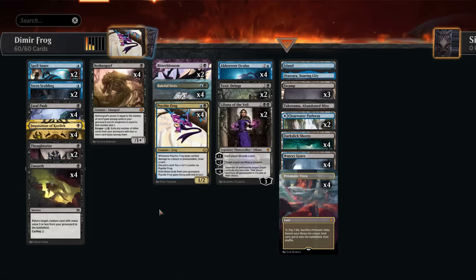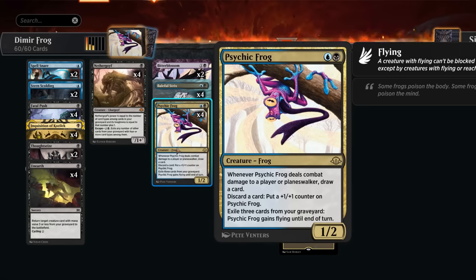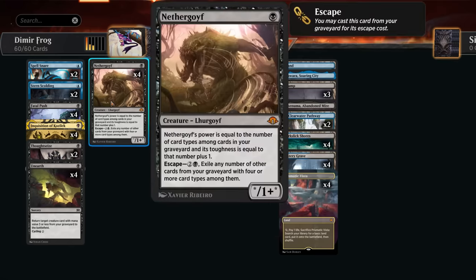This is also a Psychic Frog deck — a 1/2 that when it deals damage to a player or planeswalker lets us draw a card, and we can discard a card at any point to give it a +1/+1 counter. Often we go all in on the frog, make it huge, and start drawing cards turn after turn. We can also give it flying by exiling three cards from our graveyard. We usually want to keep the graveyard nice and full because we're also playing Nether Goyf.